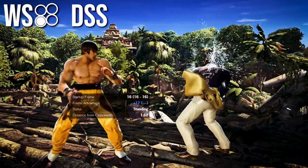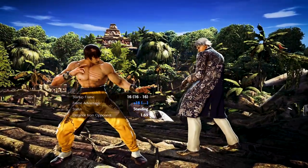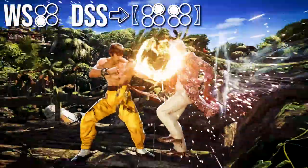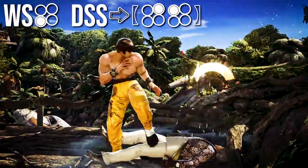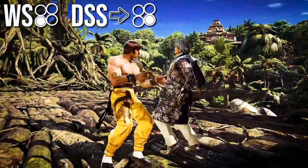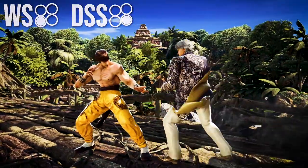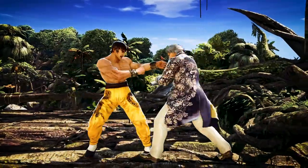What are the good moves to do from DSS? You can do whatever you want, but I personally like while standing 3 into poison arrow. You could also do while standing 3 into legend kick, or even while standing 3 into DSS 4 below. Again, these moves are all uninterruptible off a while standing 3.